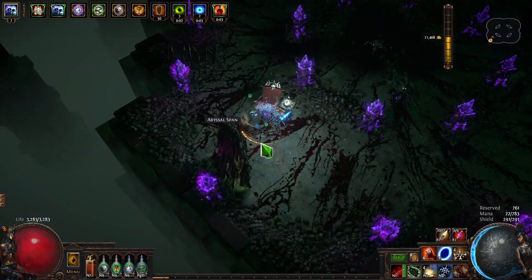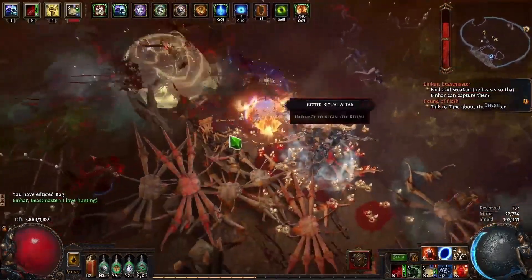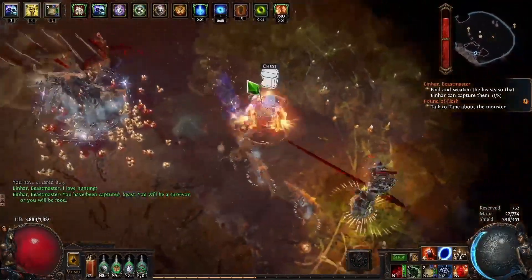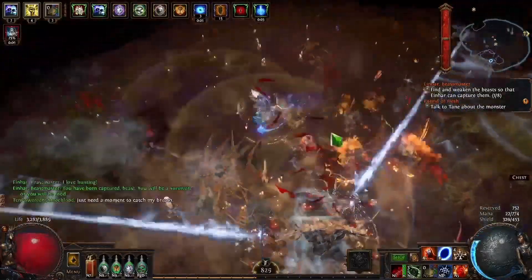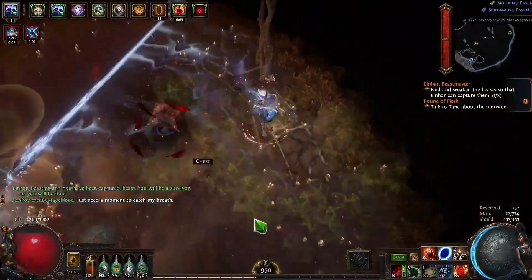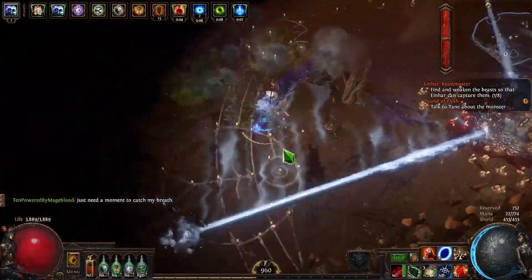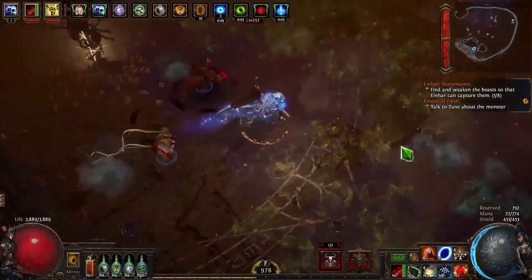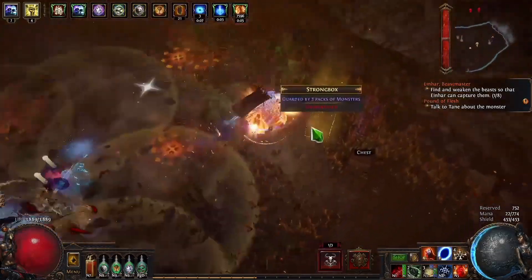The Helmet Enchant is about a 20% more multiplier to your DPS — but we're just getting started when it comes to talking about more multipliers. If you want to scale Seismic Trap on a budget, you can also increase the duration over which it's going to deal damage. This isn't done by Trap Duration; this is done by Skill Effect Duration.